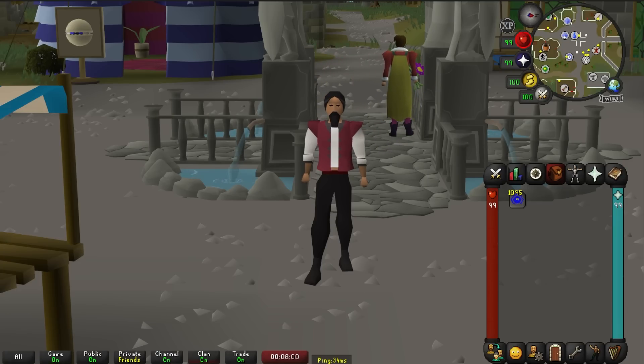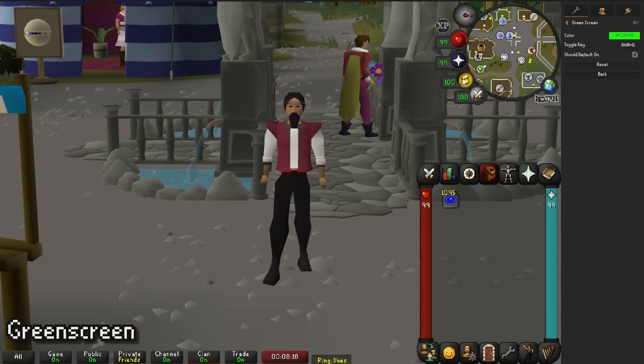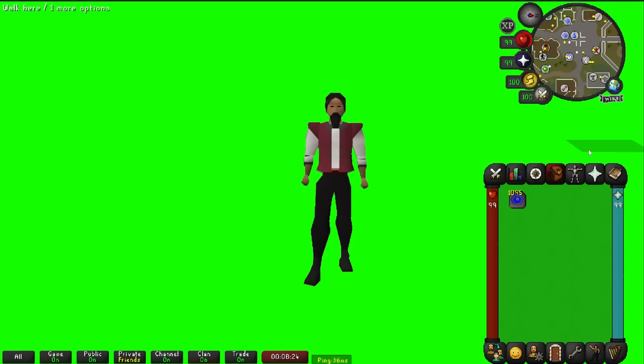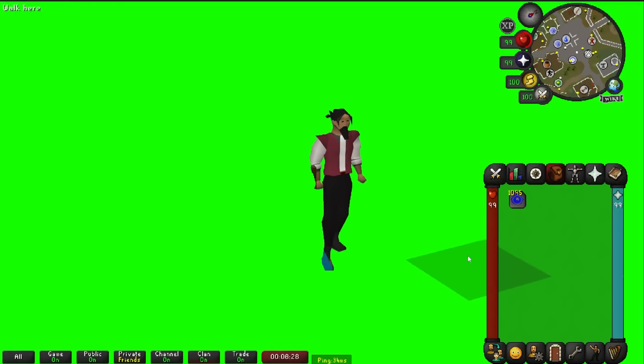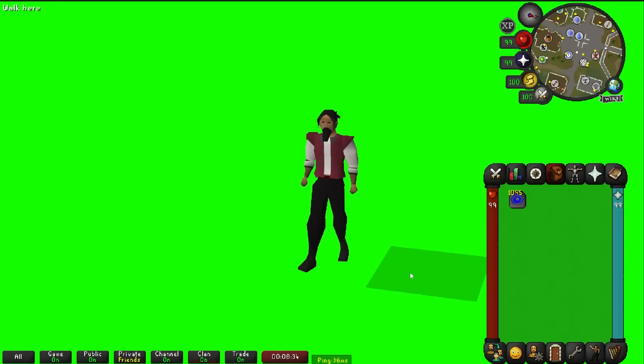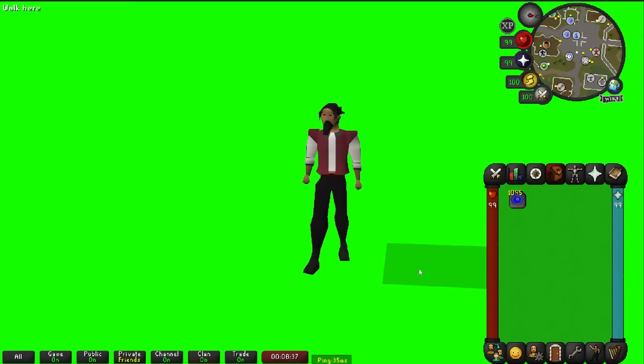These next plugins are specifically made for content creation — I wish I would have known about them when I first started. The first one is Green Screen. It's pretty self-explanatory: enable it, change the color if you want, and it puts a green screen behind your character so you can get a clean cutout in Photoshop for thumbnails. The graphics in RuneScape can sometimes cause conflicts in Photoshop, and this made my life ten times easier.